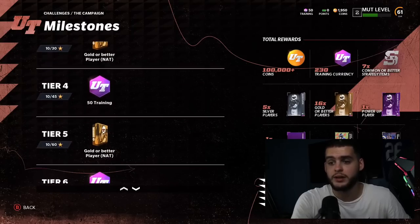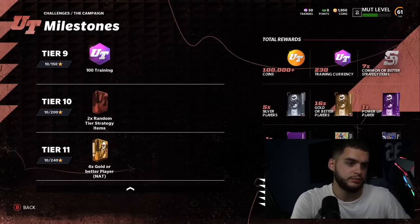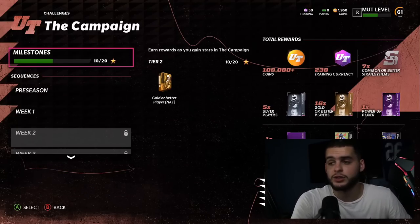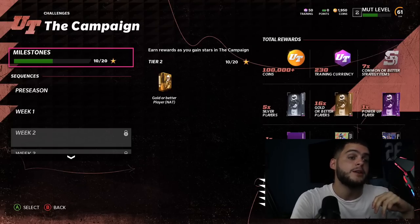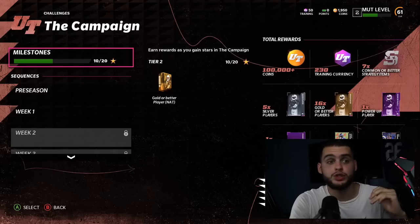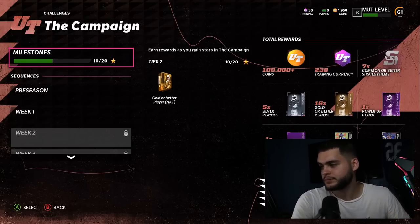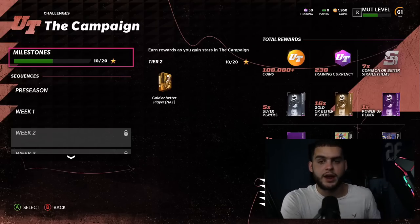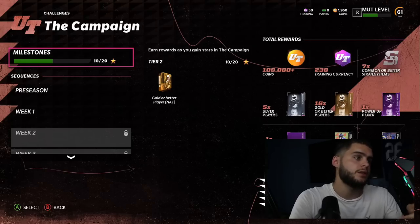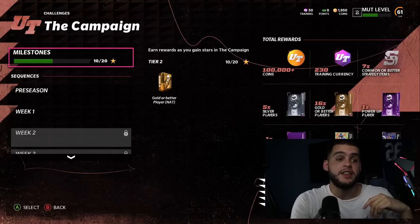At week three of the campaign you get the team captain, and the gold packs are distributed sporadically throughout the tiers. Now here's why it's so important to do this first: people get their pre-order packs, pick all their fantasy players — they take a wide receiver, an end, a cornerback — and then they go through the solos and realize the best two team captains are also wide receivers.